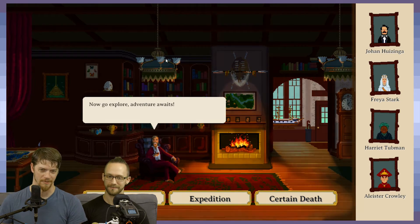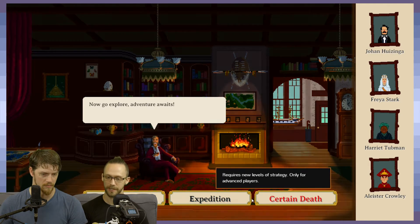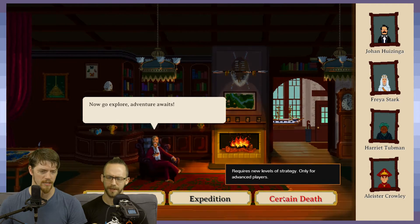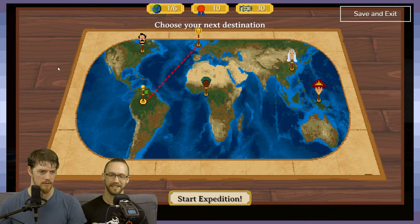Can't even select a person correctly. We have a difficulty setting now, which wasn't in earlier versions of the game. At least not since Alpha 25, which was the last one we played. I'm pretty sure 'certain death' didn't come until later. It's already a pretty tough game.